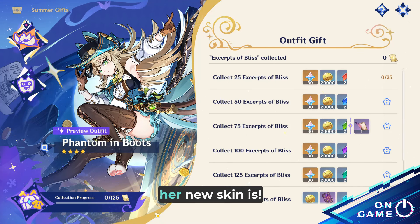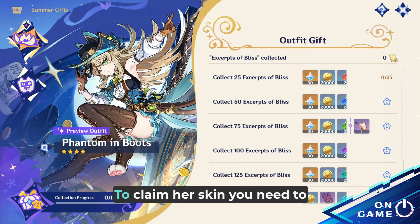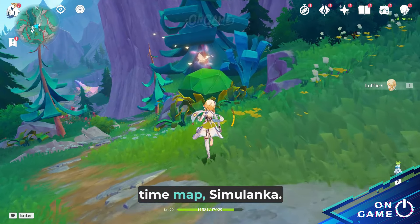Look at how gorgeous her new skin is. In here, you can claim her skin for free. To claim her skin, you need to collect 125 excerpts of Bliss that are scattered around the limited time map, Simulanka.